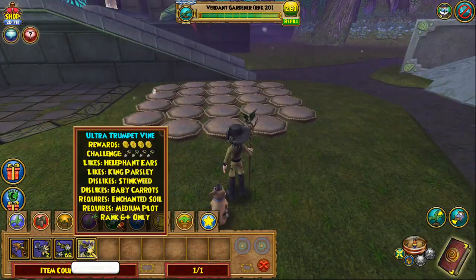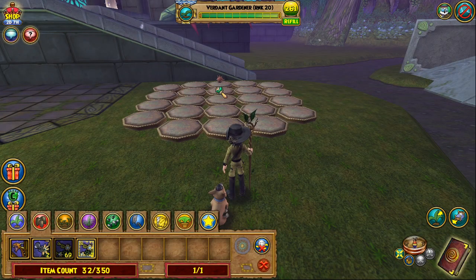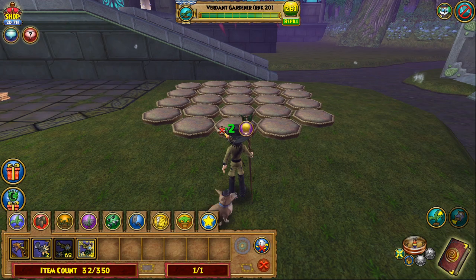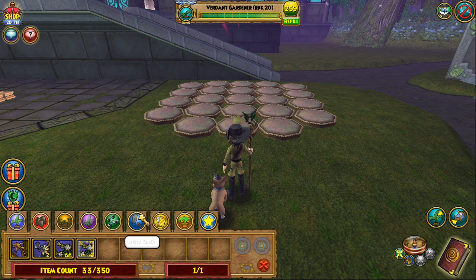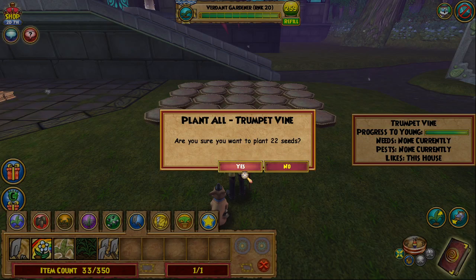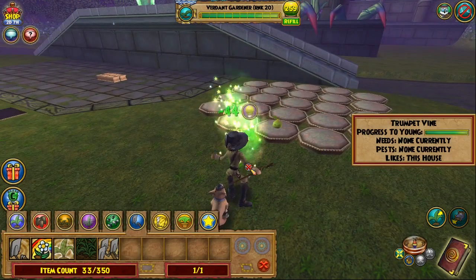Before we start planting, I recommend doing what I call a seed test — make sure a seed will go into each pot before you start. Sometimes the plants are too deep or there's some other obstruction and it won't let you plant. I'm going to go ahead and put down the first seed. You can do this one by one; you don't need the 'Plant All' spell, but I'm going to use it. If you don't have it, I recommend going back to Avalon and getting it from Roger the Shrubber — it's worthwhile.